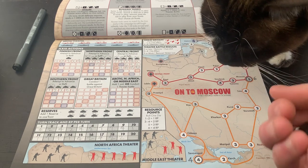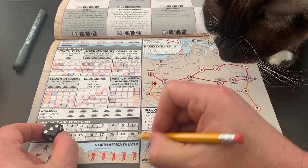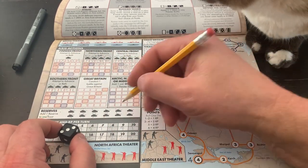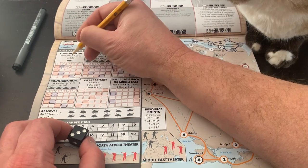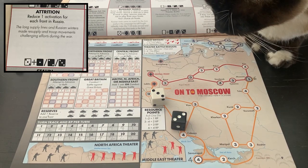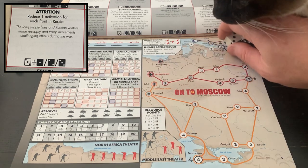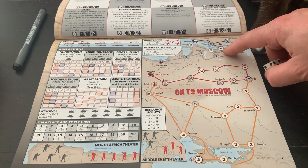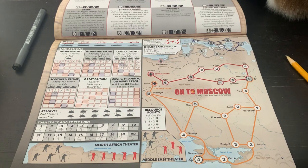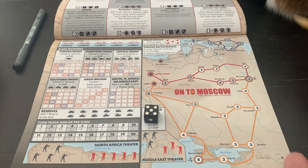If we can get some reinforcements here — final turn of the game, it's two. I can spend one to put it on the Finnish front and attack — that's my two. One last time for the bot — it rolls 33, attrition reduce and activation, that's not going to have any effect. We're attacking from here into Leningrad. It needs a six. We have a plus one dice roll modifier so we have to roll a six. Five plus one is six — but Leningrad holds.